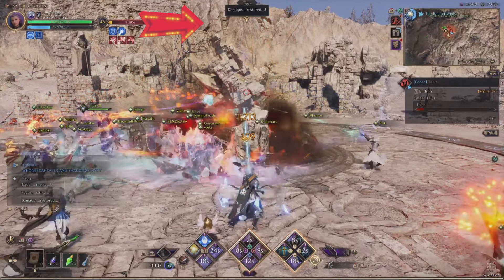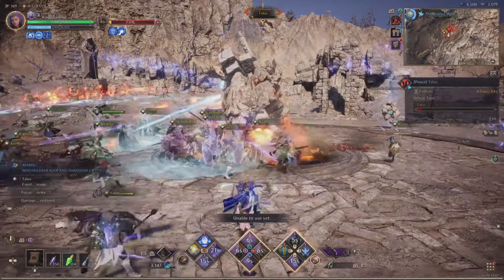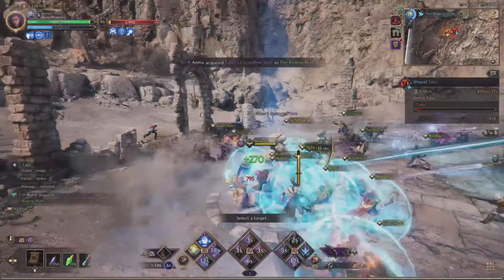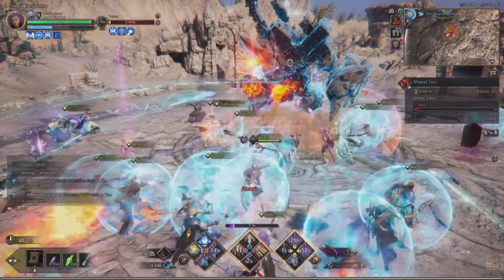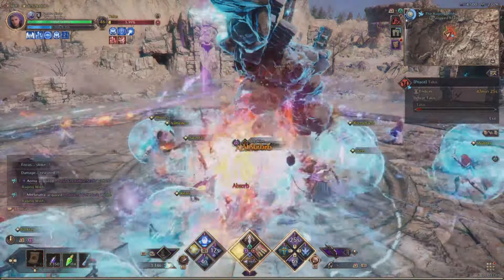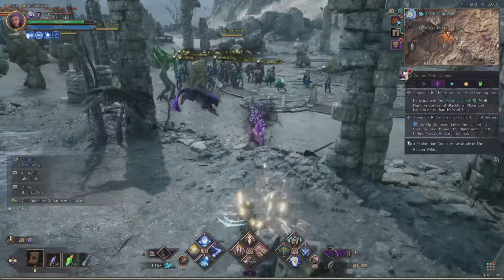And last but not least, you want to watch for Damage Restored. When that happens, you need to get out of there fast. Run to one of these stones — there will be a few of these around — to get yourself a shield. The shield will protect you from his next strike. If you don't, he can easily one-shot you.